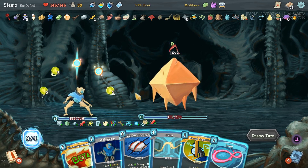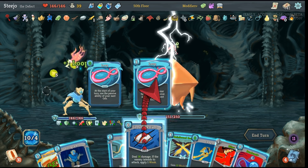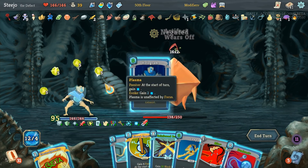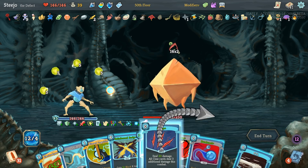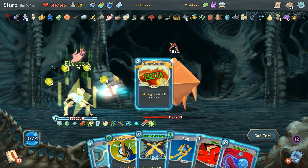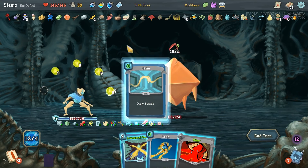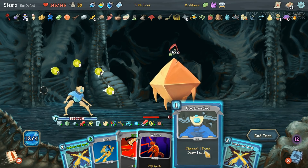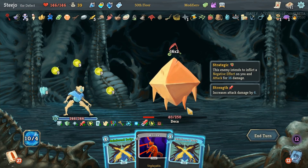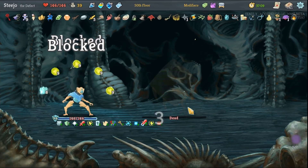We got Electrodynamics which is totally not useful to us right now. Loop. Go for the Eyes - let's play a Hologram and bring back the Claw. I'll play Electrodynamics just to get a free Bite. Play Biased because I doubt this is going to last much longer. And we got Writhe again. Yeah I think we're fine. There we go!